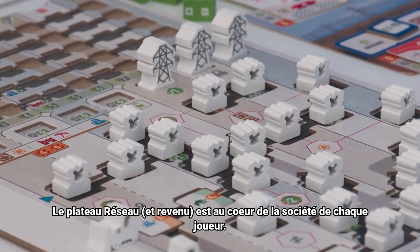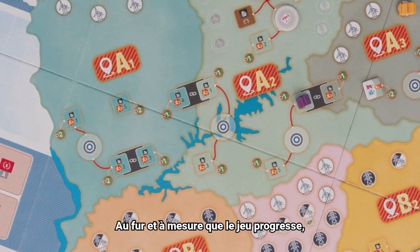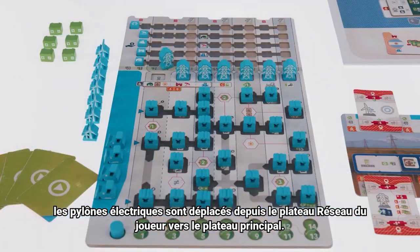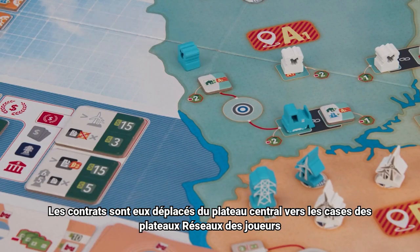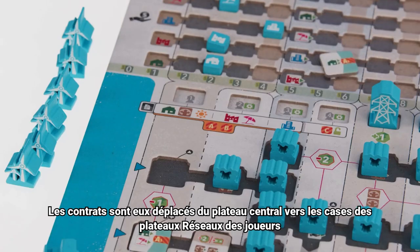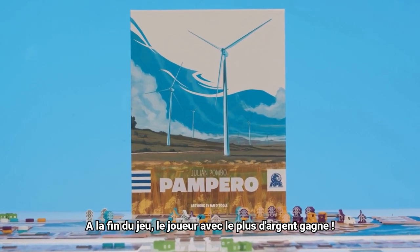The Power Grid and Income, or PG&I board, is at the center of each player's company. As the game progresses, electrical towers are moved from the player's PG&I board to the main game board, unlocking greater potential. Contracts are moved from the game board to players' PG&I boards, generating income. At the end of the game, the player with the most money wins.